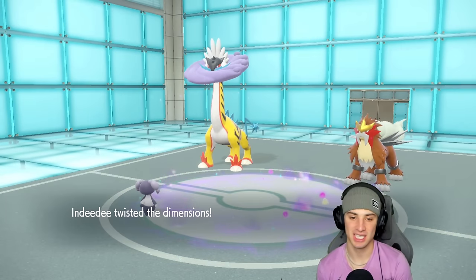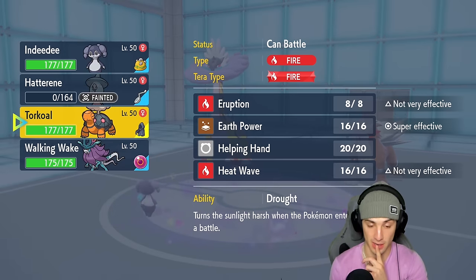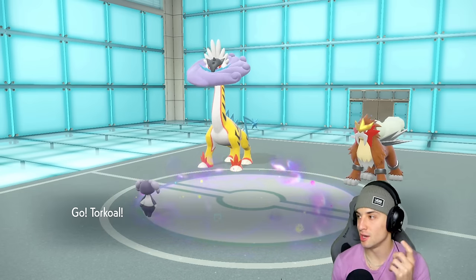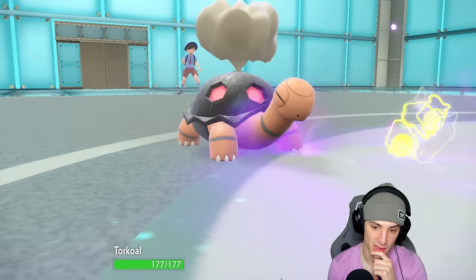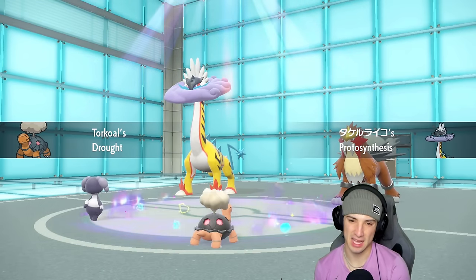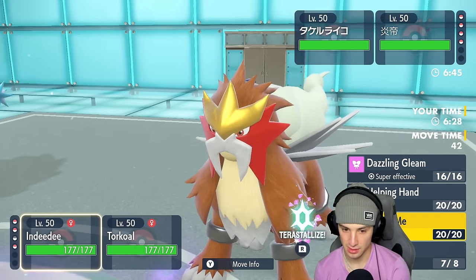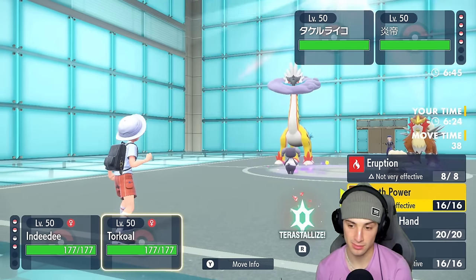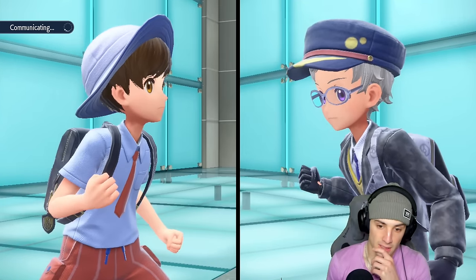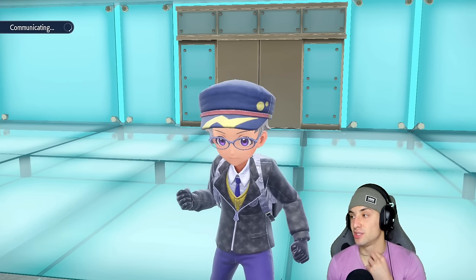They doubled down into that slot but now we have Trick Room out. I could go straight into Torkoal who has Earth Power — we like Earth Power here. I'm going into Torkoal. I might just use Helping Hand and Earth Power these Pokémon down. The real question is who to target first — maybe Entei because it has Extreme Speed. Actually it can't use Extreme Speed in Trick Room — that's really good. So I'm going to go Dazzling Gleam and Earth Power into Entei.